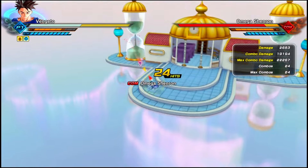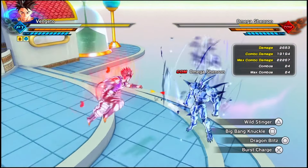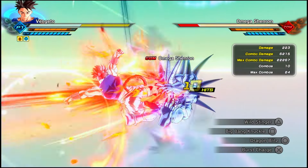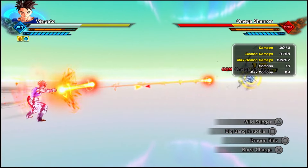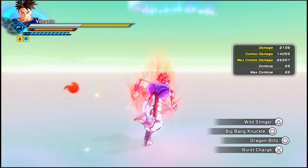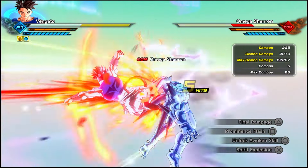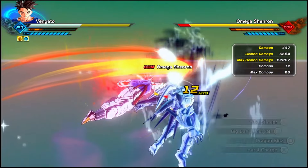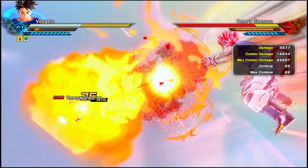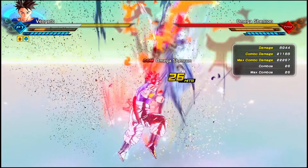Why is this camera angle like that? What the fuck am I playing? You can do all that stuff and you can actually combo Wild Stinger into Big Bang Knuckle as well. You can combo Wild Stinger into basically any move that has a fast knockback to it. You can combo that into Final Rampage just like this. Probably gonna do some pretty good damage too. Yeah, look at that damage - that's crazy.